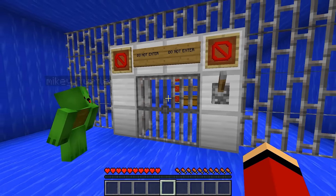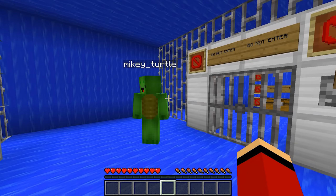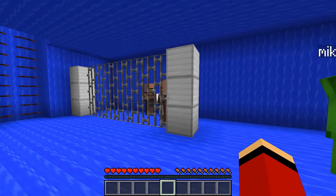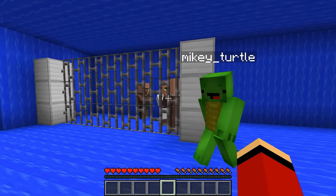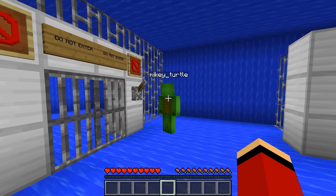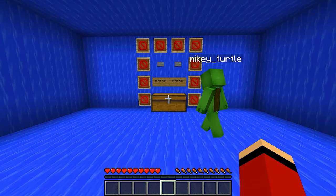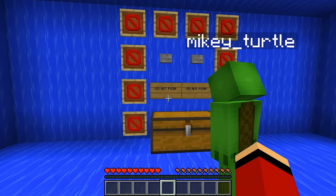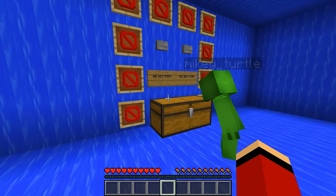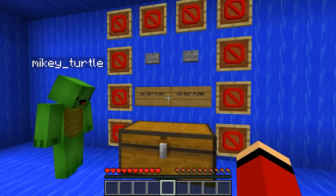Should we head back up instead? But shouldn't we save the villagers? We can't leave them here. They don't seem like dangerous criminals — they're just trapped. Well, if we want to save them, we have to keep going even if we don't know what's up ahead. I'm opening it! Let's go! A dead end? A treasure chest! Let's open it up, JJ!